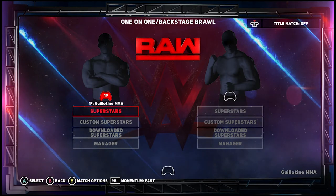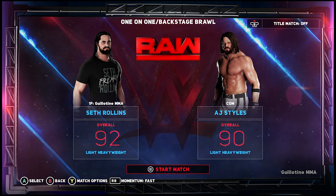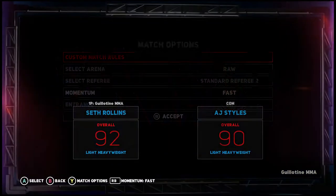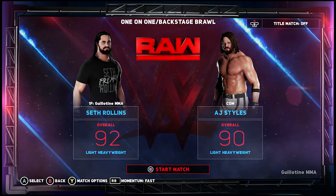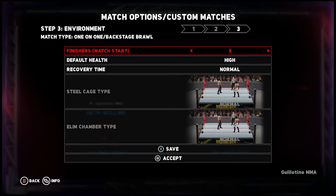To start off, you're going to choose a one-on-one match and a backstage brawl. The two characters you choose are completely irrelevant — for the sake of the video I'm choosing Seth Rollins and AJ Styles. You're also going to want to press Y and go to custom match options and make sure you have finishes enabled.